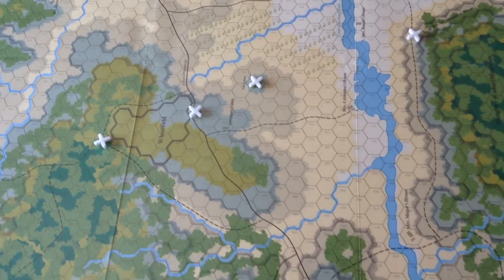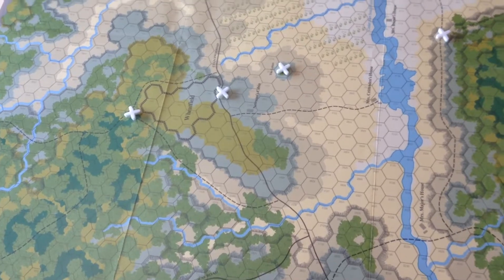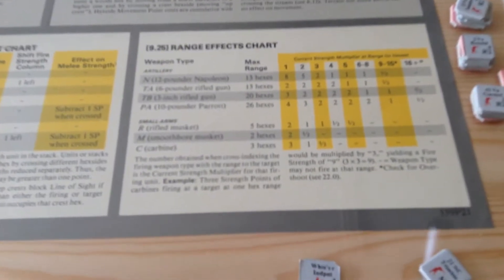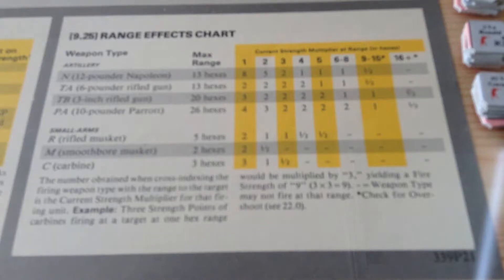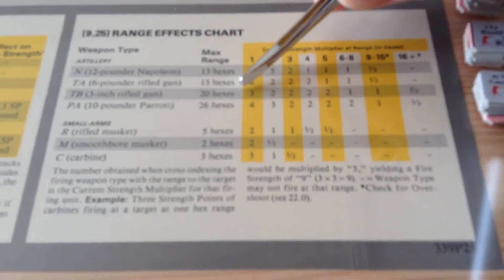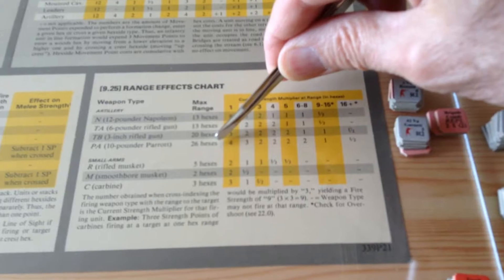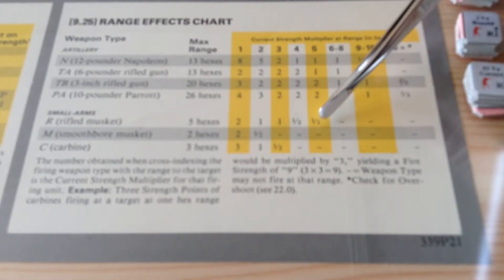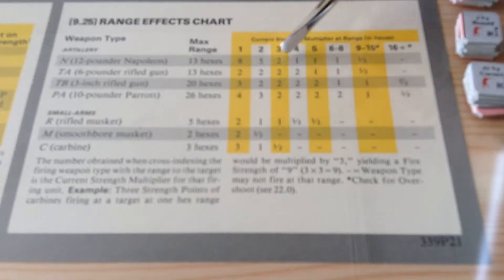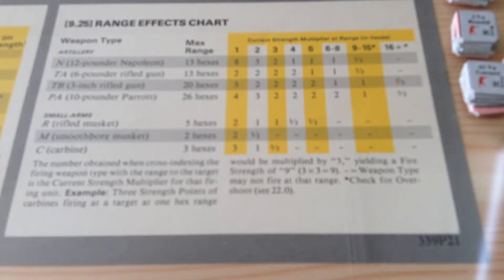These games are tactical. Each hex is around 200 yards or so. You can get an idea of that tactical scale by looking at the range effects chart. A 12-pound Napoleon cannon can fire 13 hexes in this game. The 3-inch rifle can fire 20 hexes. The Parrot rifles fire 26 hexes — that's a heck of a distance. Rifled muskets can fire up to 5, although they will be halved in value. Carbines range 3, smoothbore muskets range 2. These are tactical battles and they are very well done.